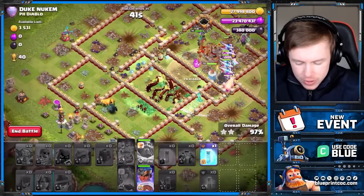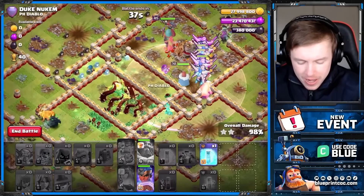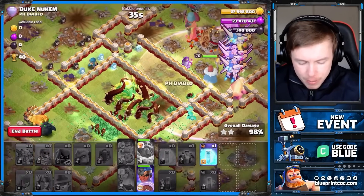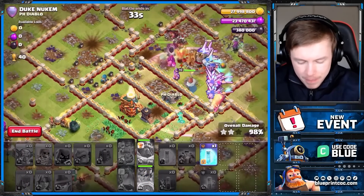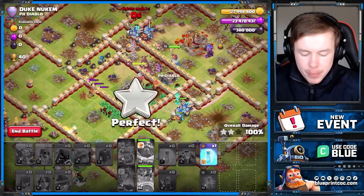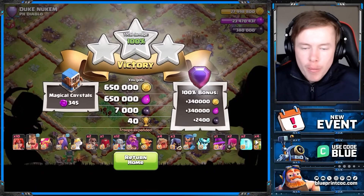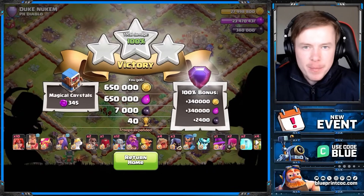That gold storage finally goes down. There must be a building elsewhere — it's just the eagle and the builder hut next to it. I'm about to pop my royal champion because the overgrowth has ended. Look at how many mechas are still up. Why wouldn't you use this army? Is it not better than just regular root rider spam?